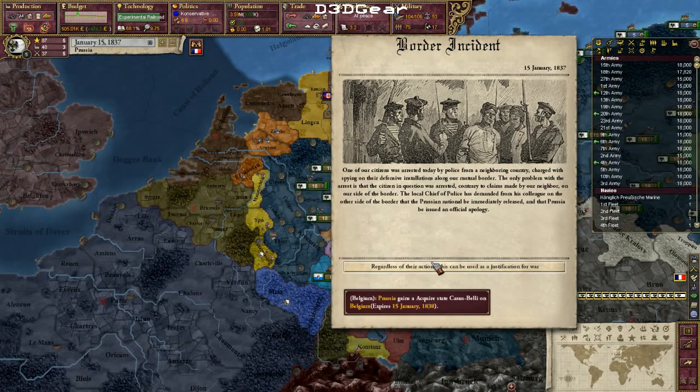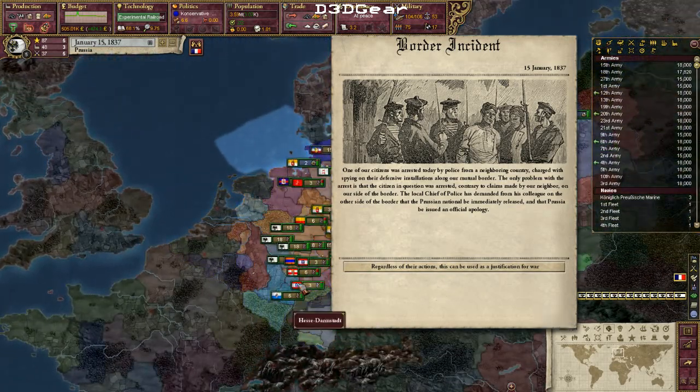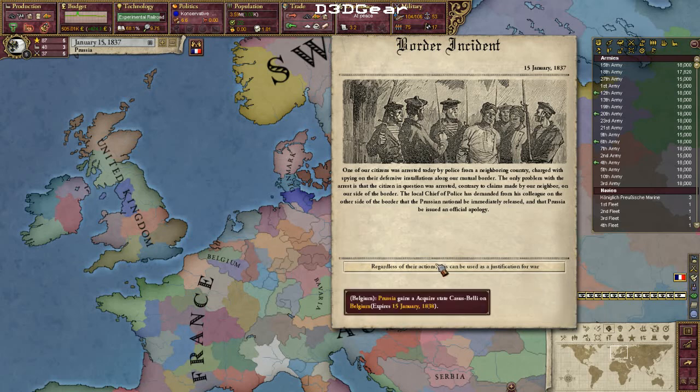There's a very interesting event — a border incident that gives me an acquired-state Casus Belli on Belgium. They have one province in Zeeland, one in Rhineland — that's Luxembourg — and they have Wallonia. So I can take one of these three provinces with this Casus Belli.